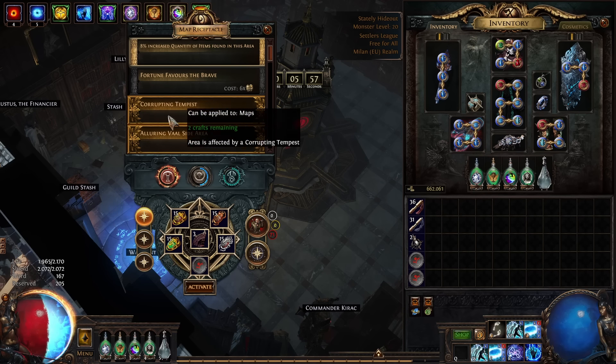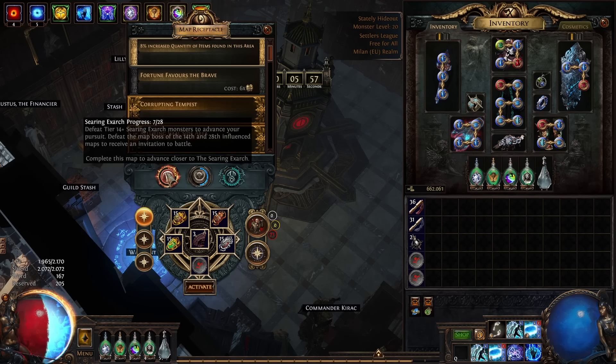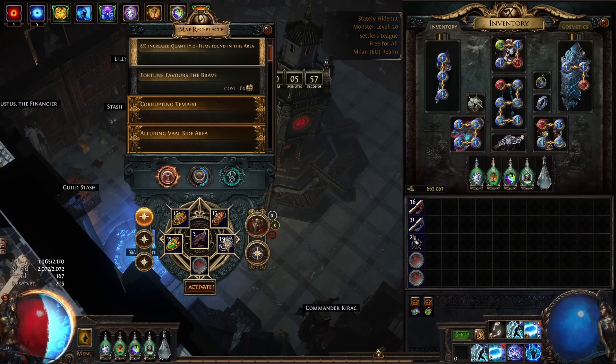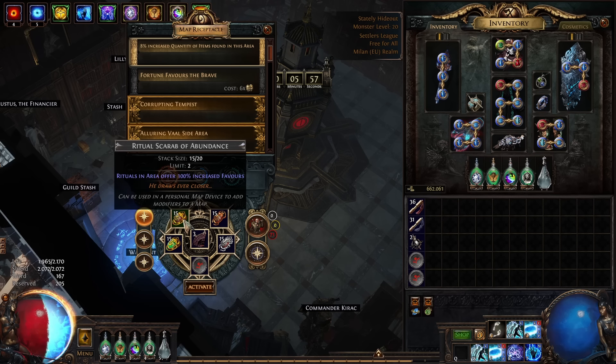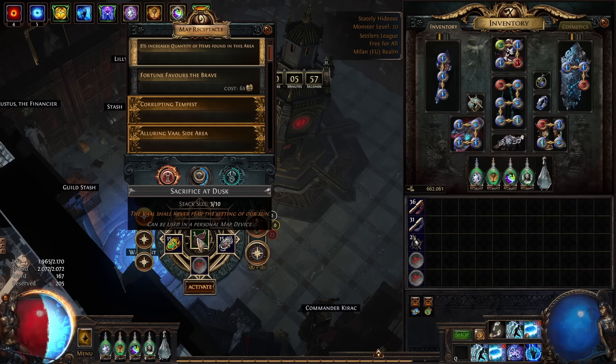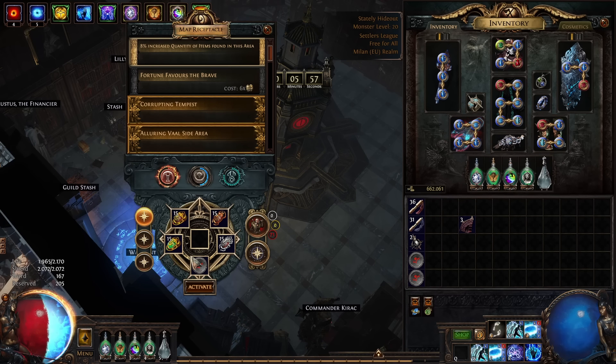On the map device, we don't need anything extra — we are already guaranteeing Ritual and guaranteeing the Exarch Influence. We have three or four scarab slots: we want to use a Ritual Scarab of Selectiveness, Ritual Scarab of Wisps, and Ritual Scarab of Evidence. On top of that, we can use an Influencing Scarab of the Hordes to increase our Exarch pack sizes. On the last spot, you can either use a Sacrifice Fragment or just run the Map Industry Ritual Scarabs.